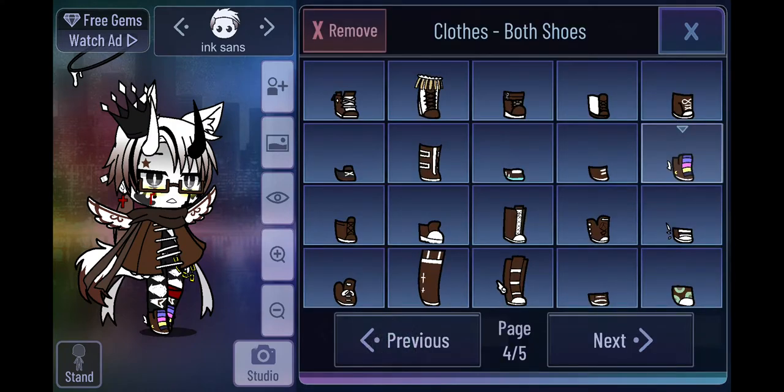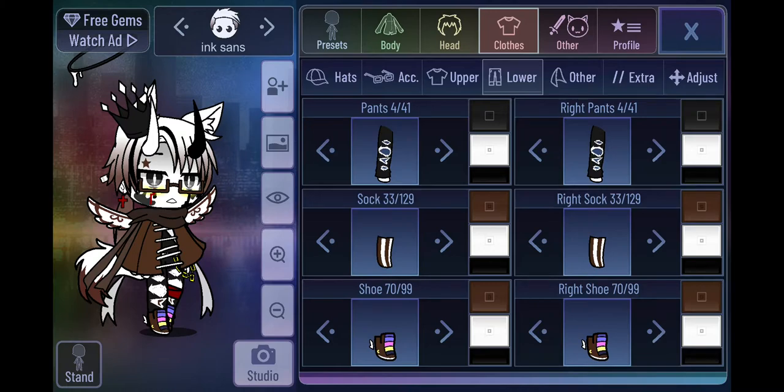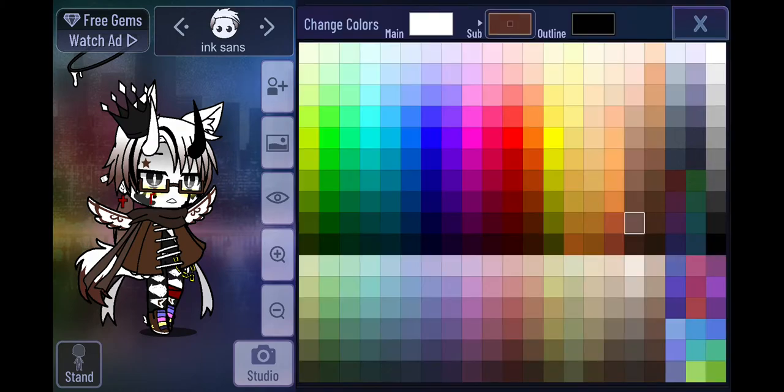Rainbow shoes because he's got some rainbow - brown and white. But if you want to make him a killer, you can make him have red bottoms. And then this is just for decoration - white and brown, black tail white, and this brown again.